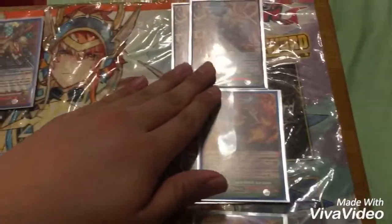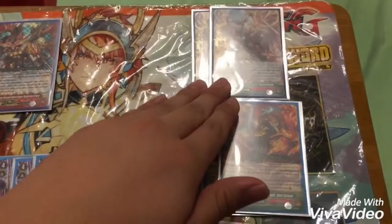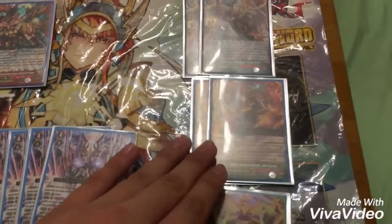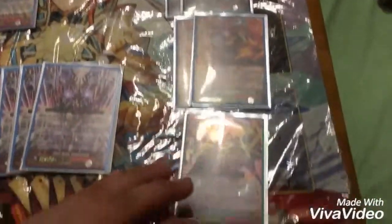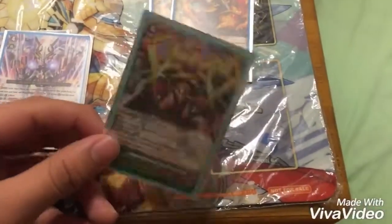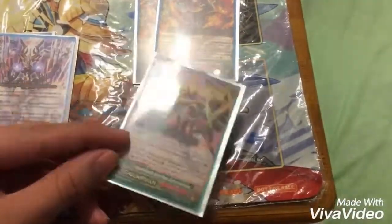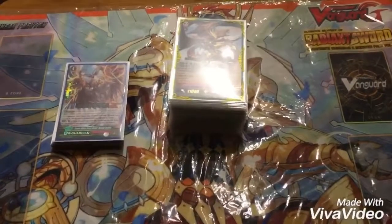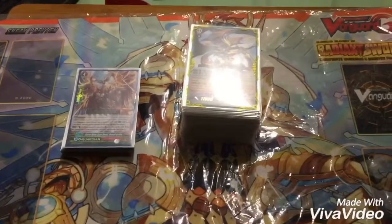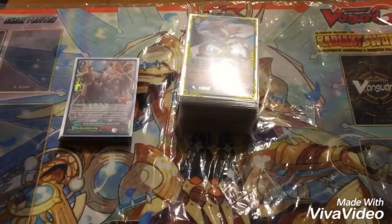For Generation Guards, we have 2 Denial Griffins, 2 Absalon — add 10,000 power, add 10,000 power for each open rearguard circle. And one Advanced Guard Dragon to help maybe get rid of a pesky booster or something like that. I hope you all enjoyed — this has been my deck profile on my Blademaster Kouen deck. Thank you all and have a wonderful night.